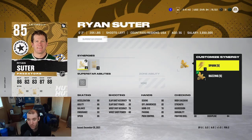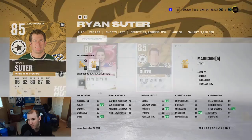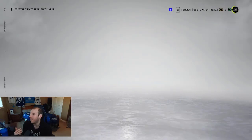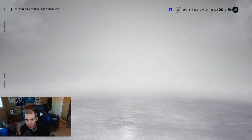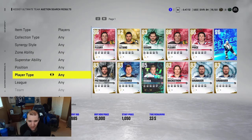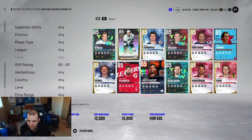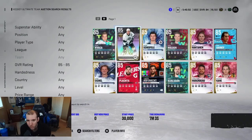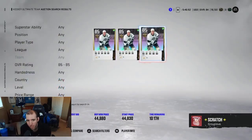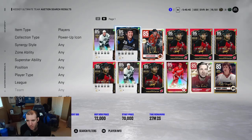We're gonna keep Buzzing or Spark — I don't really care because he does have Shutdown, which is actually pretty good, and he's a little faster than what we had on the back end. So I kind of like that. We're going to add two more defensemen on the team. If we can take off the bottom two players, that'd be a W. Let's go to 85s again and see what we can sneak up on — can we pick up Eric Karlsson? He's 14k. Let's go look at power-up icons and see if we can get any steals on defense.